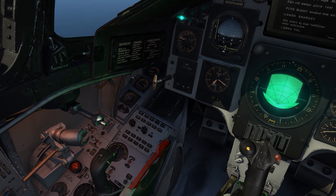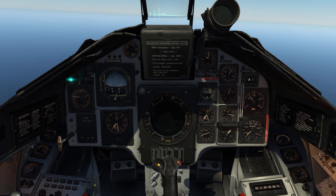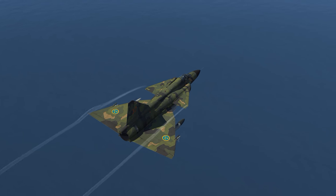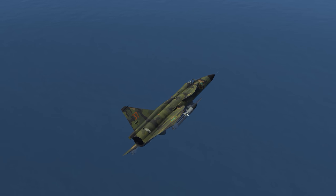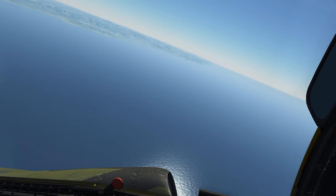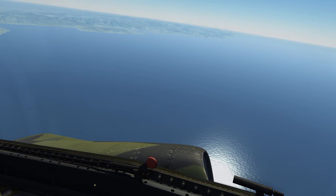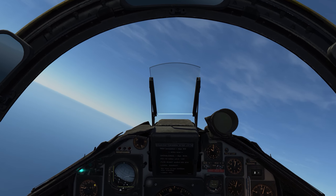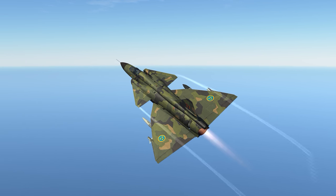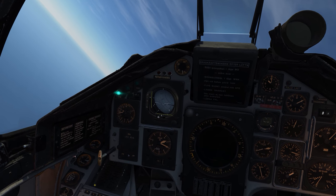This time on the second missile I'm going to the NAV master mode to see if it makes any difference. I'll go trigger safe to select it, then come back around, go trigger arm, and fire. I'm also thinking that coming in from a steeper dive angle is going to help with missile maneuverability and ease of guidance - having it going down rather than level should help it maneuver more effectively. So I'm going to try this from a much higher altitude and steeper dive. As I look down there I am going Mach 1.12 - that afterburner is something else.